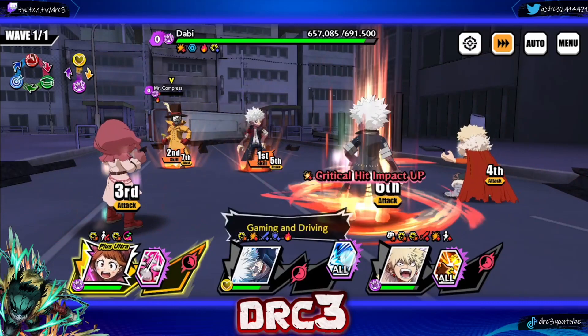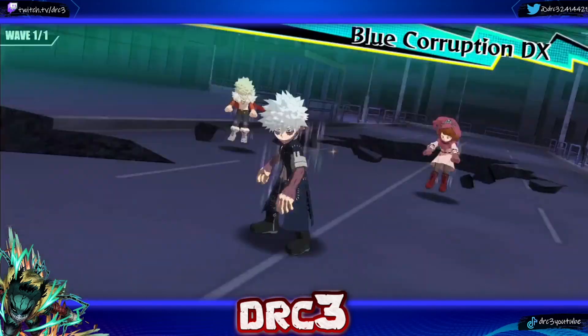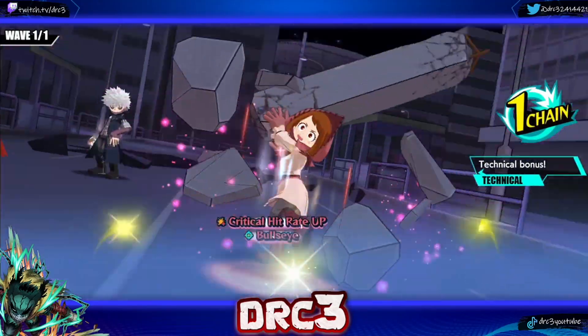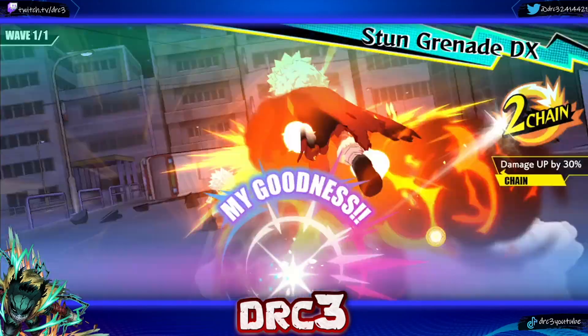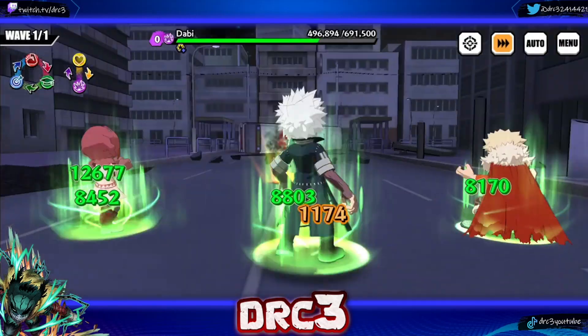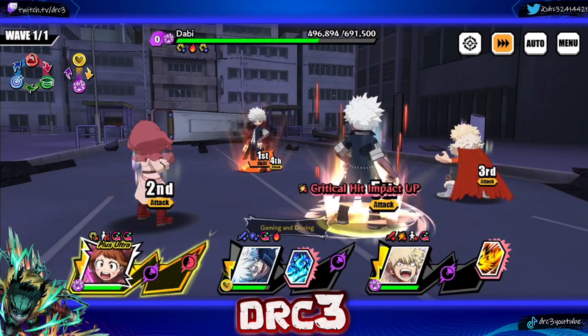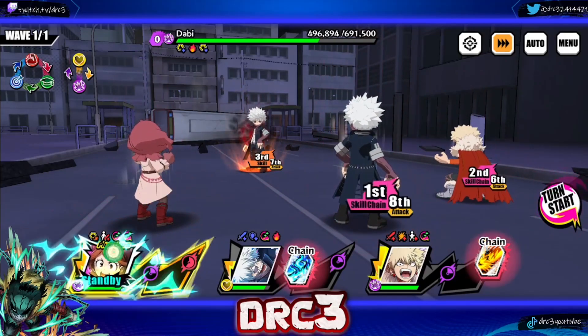That's why I'm bringing a healer along — Dabi is kind of a glass cannon. Keep in mind this is a level 100 Dabi and he's still taking as much damage as a type-neutral Bakugo, even though he's type-advantaged. I think it's very important to bring a healer along. This Uraraka is probably the best healer you can bring because she has crit rate up and defense for your team.